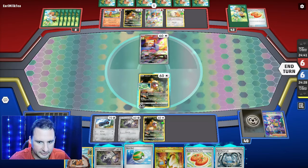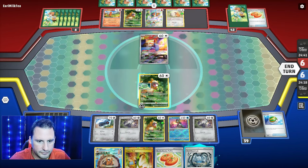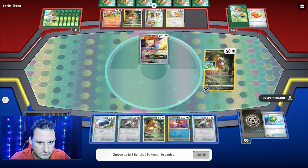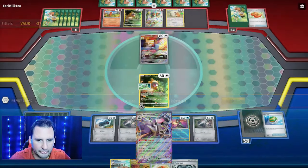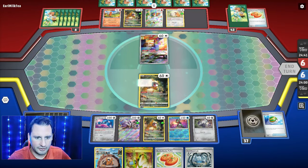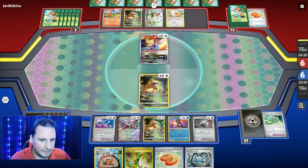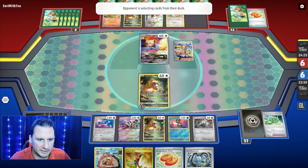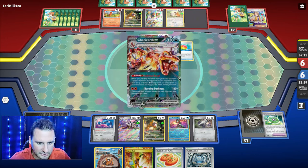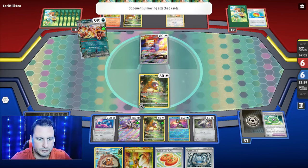The cool thing is we have Greninja, and I can get one more Veroom and have the Bibarel. Hit the Evolution — I have the Barrel, so we need a Metang and a Veroom or Reveroom. That's a heck of a turn one setup! I got the Bibarel all set up. I'm getting knocked out for sure with Infernal Rain — they're gonna retreat to Squalbit, come up with Charizard.